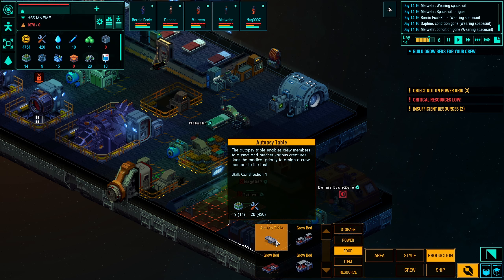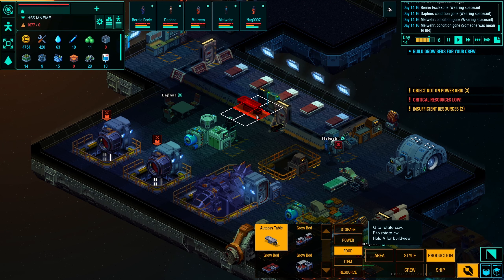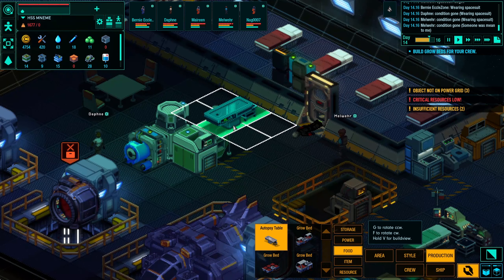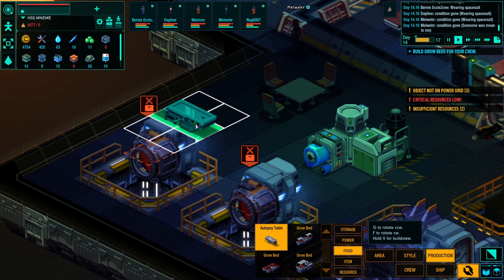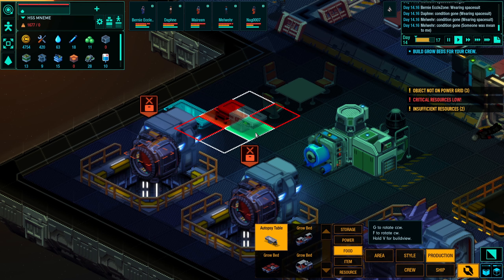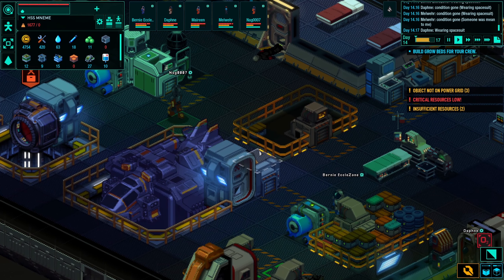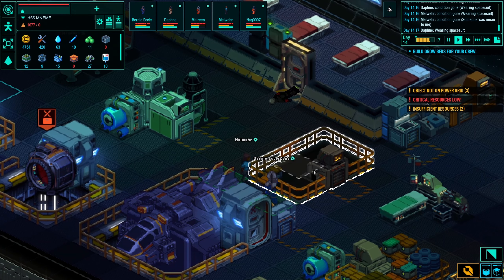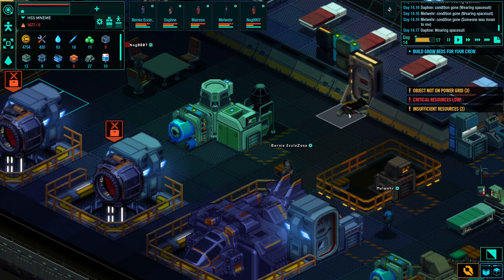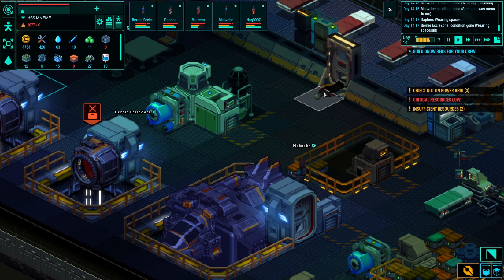Maybe I can build an autopsy table very fast and eat the aliens — I mean the bodies. I don't have much space here so I need to place it somewhere. I'll place it here, and I should have some corpses — before my crew starts to starve, they are going to eat the bodies I found in the derelict. This guy died, but I don't know why his corpse isn't in storage yet — this is the guy I saved from the derelict.